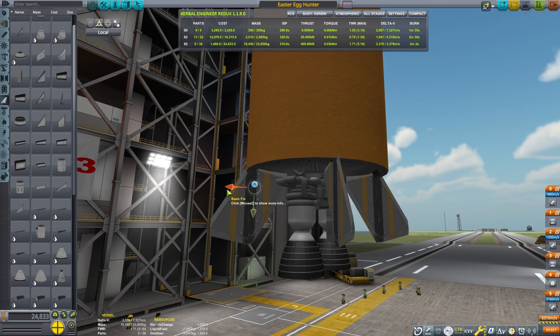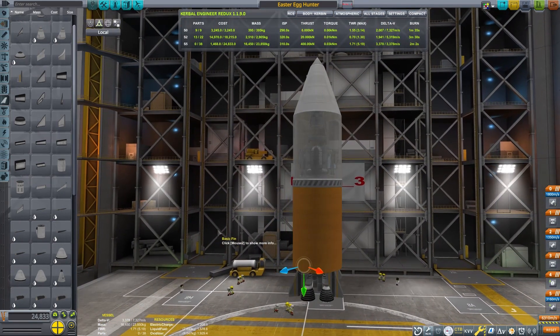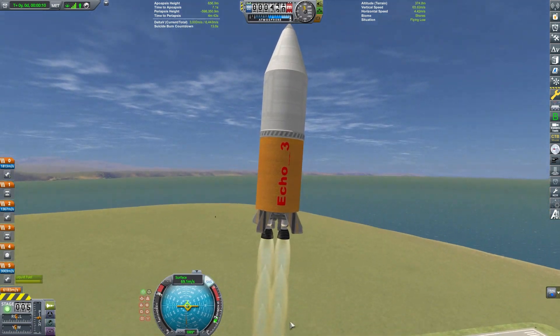I'll put a little bit of fins down here just to help with the aerodynamics of the craft. It's very aerodynamic — this will just add a little bit of extra stability on the ascent stage. And we are pretty well done. Let's launch this thing towards the Mun.